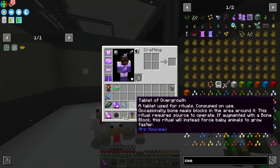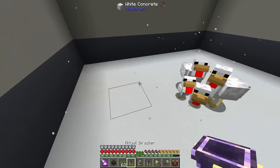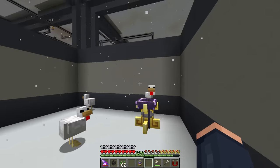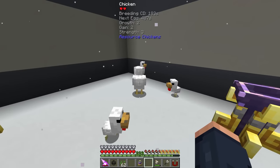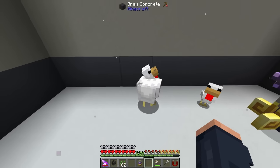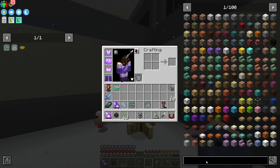This is going to be the Tablet of Fertility - this will cause the mobs to breed, which is something we want. Once there's more than 20 mobs nearby, it will no longer continue to breed, which is kind of good. You don't want an entire pen full of chickens causing lag. And then there's also this ritual, which will grow baby mobs faster if we augment it with a bone block. Normally, this just grows crops faster.